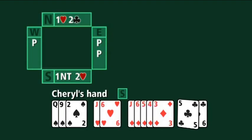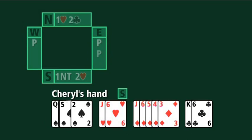Let's take away a club and add a spade. Would Cheryl actually respond one no trump with that hand? The answer is no — because if you've got a suit you can bid at the one level, a higher-ranking suit, you don't need to satisfy any rule of fourteen. You just need six or more points and four or more cards. So with this hand, Cheryl would respond one spade. That's really the essence of responding to a suit opener.